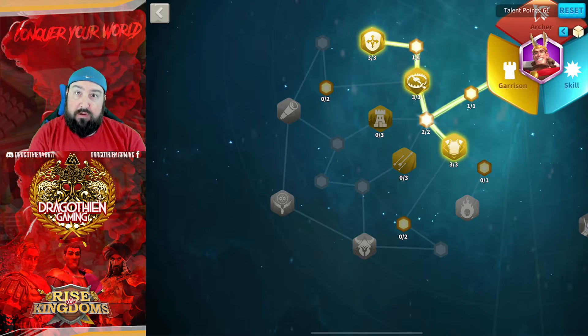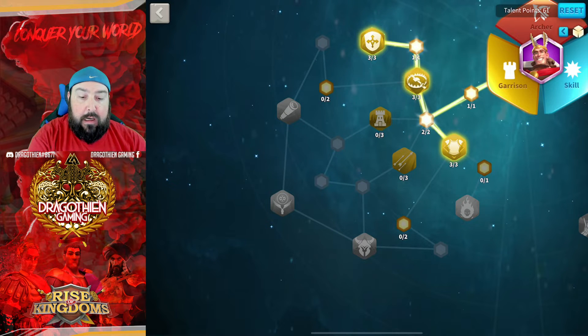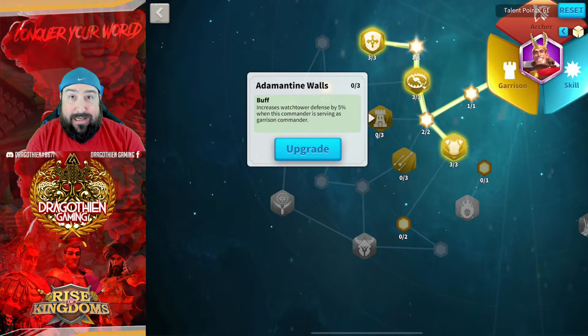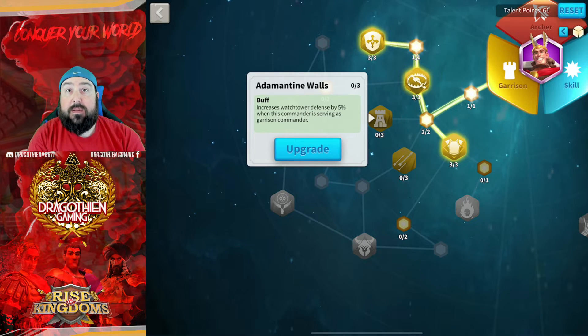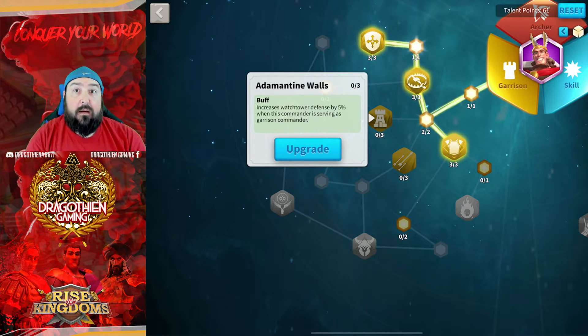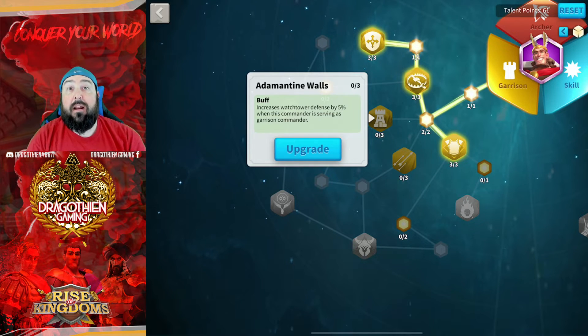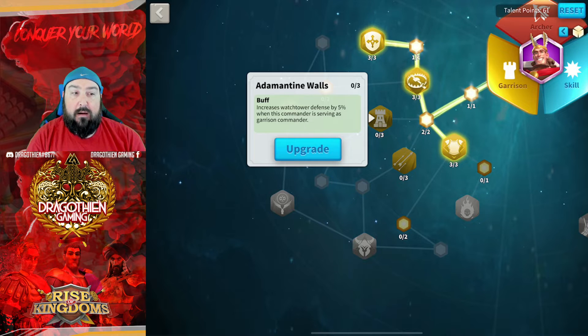Now I'm going to start popping the bubbles, reading them, and discussing why or why not you should use them. The two that are lit up — Adamantine Walls and City Guardian — apply to the Watchtower. Watchtowers are only found in cities, so this only applies if you are garrisoning your own city. If you're in Ark of Osiris, garrisoning a pass, a flag, or any structure in any kingdom other than your own city, these two talents do not apply because there is no Watchtower.